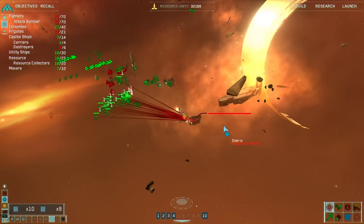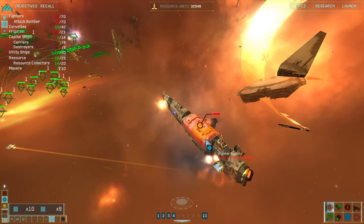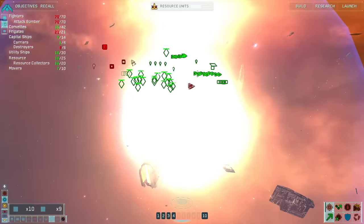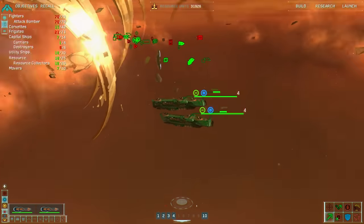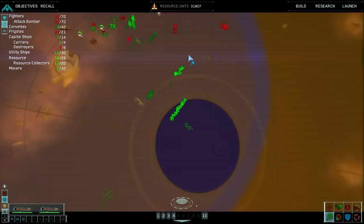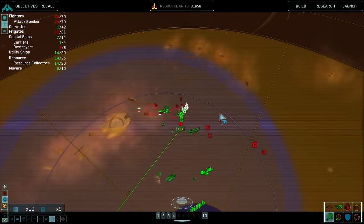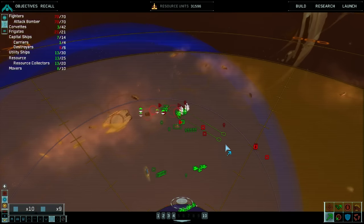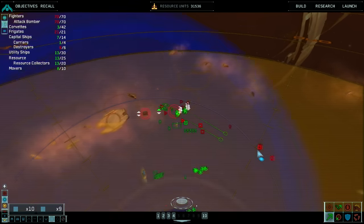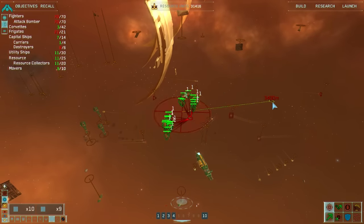Let's try heading that way — cool guys don't look at explosions. Let's see what we have: missile corvettes, and more missile corvettes, just a ton of corvettes. Resource collector complete. Group one under attack, strike group prepare for assault. This will just shoot them along the way.